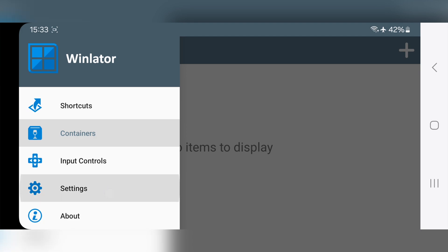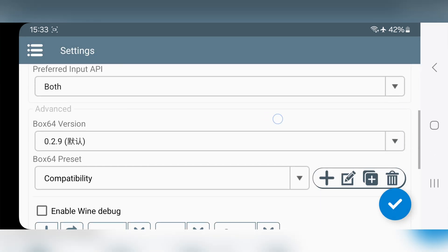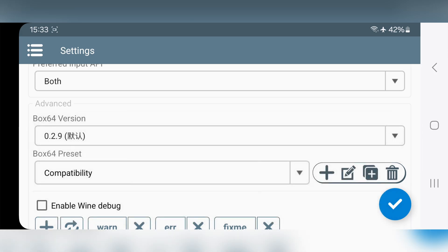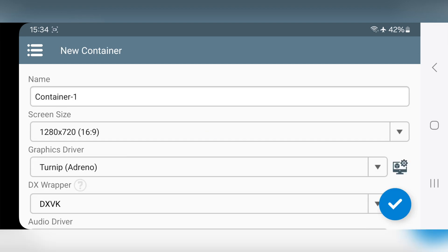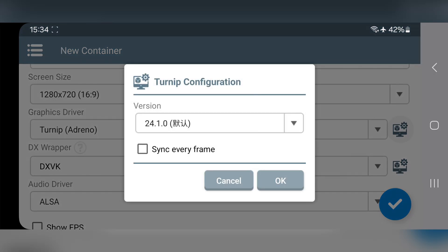Now head over to settings. Here, the input API is already set to both. As they mentioned, Box64 version 0.2.9 is more stable, so I'll leave it to default. Also set preset to performance. Now save settings. Now add a container and set the screen resolution — lower is always better. Set Turnip configuration to default. Also enable the sync frame option.